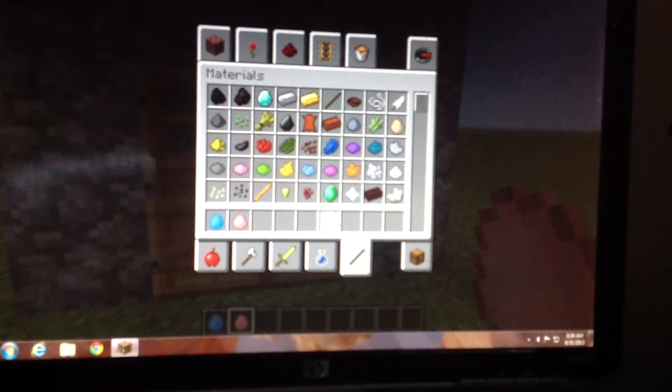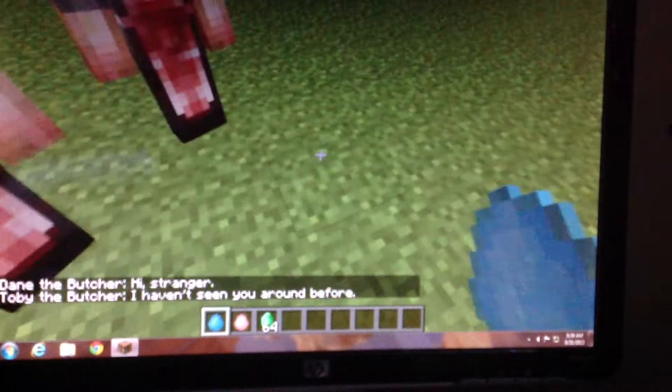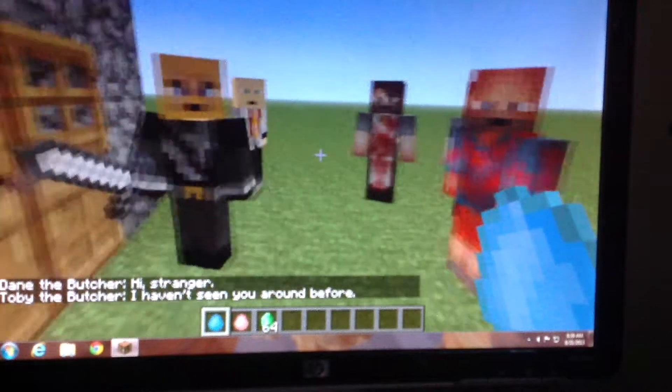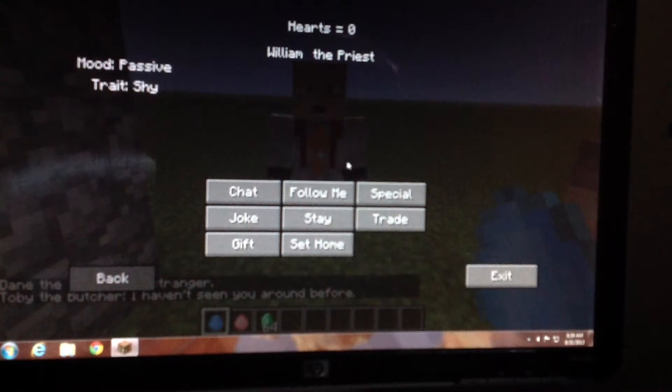Let's grab a stack of emeralds and a couple of male villagers. They all have different skins - some of them are butchers, some of them are guards, this guy's a priest.